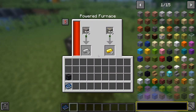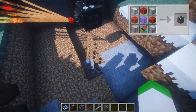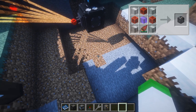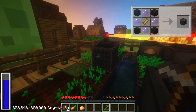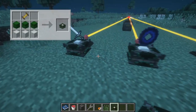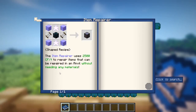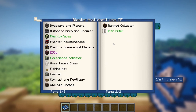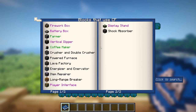Once set up, CF can be used to power several machines that are added into the mod, including firework boxes that shoot out fireworks in random succession, vertical diggers that mine blocks for you, crushers and double crushers that double your ores alongside doubling other items, shock absorbers that protect areas from explosion damage, and display stands that can not only display items but also perform special actions with certain items and many more. The manual also categorizes blocks that use and don't use CF, making it easy for players to navigate which blocks need power and which ones don't.